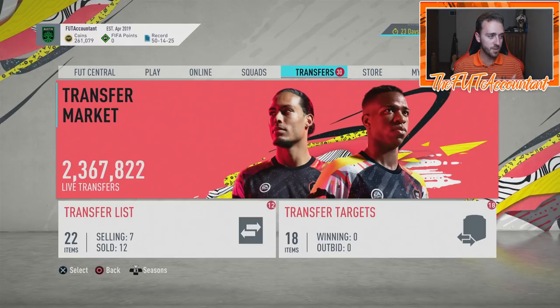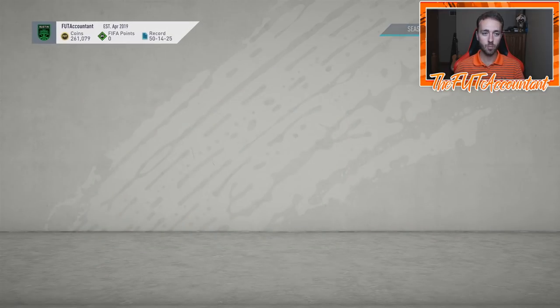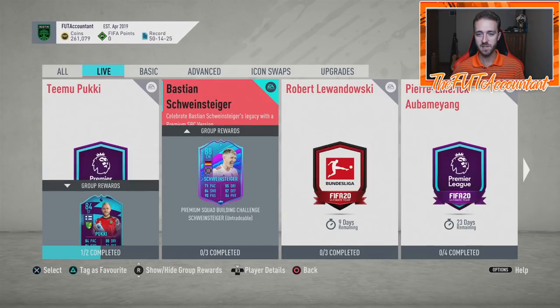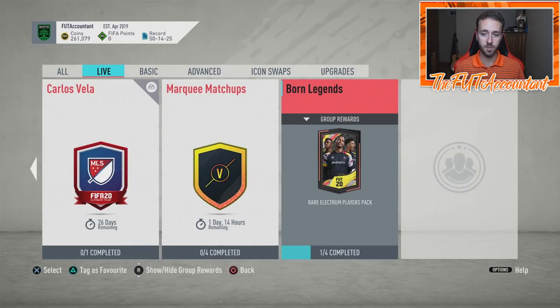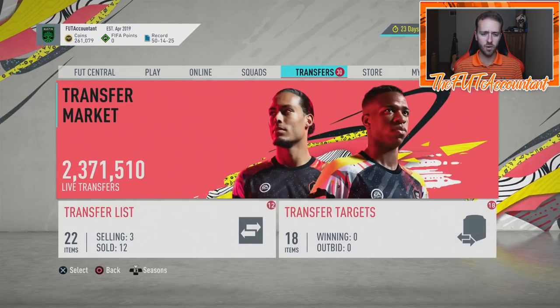With a possible promo coming on Friday, we want to take the safe route. Like last week, we learned EA could drop an SBC at any time and we could be out of coins — because of a cheap pack SBC we talked about in yesterday's upload. So we want to take it safe again this week. I'll present that option to you guys and the types of cards we want to go after, for all types of budgets.